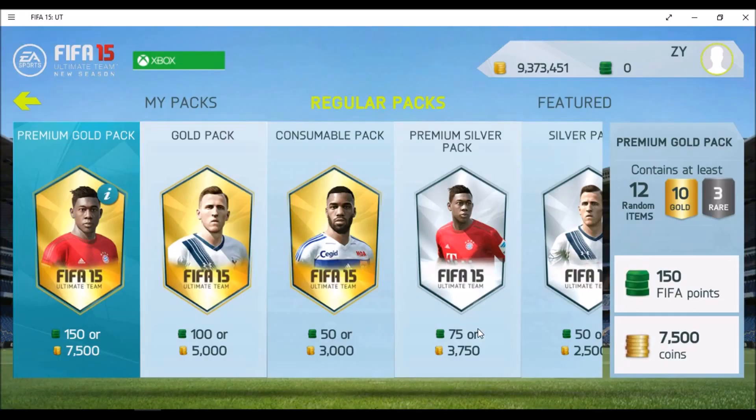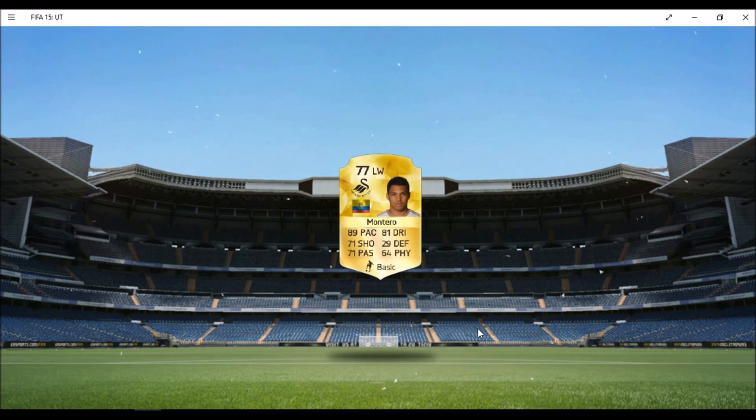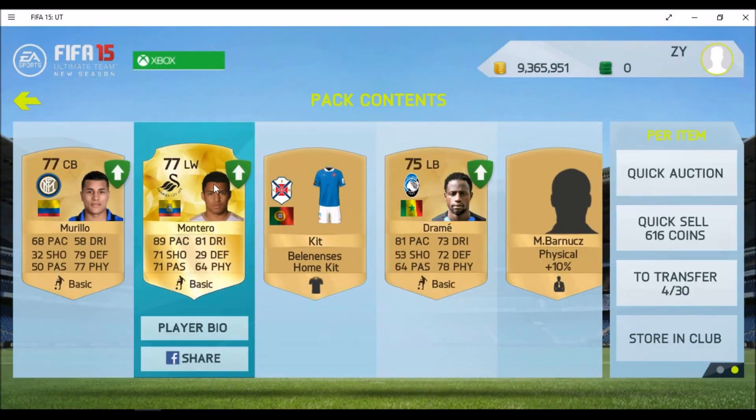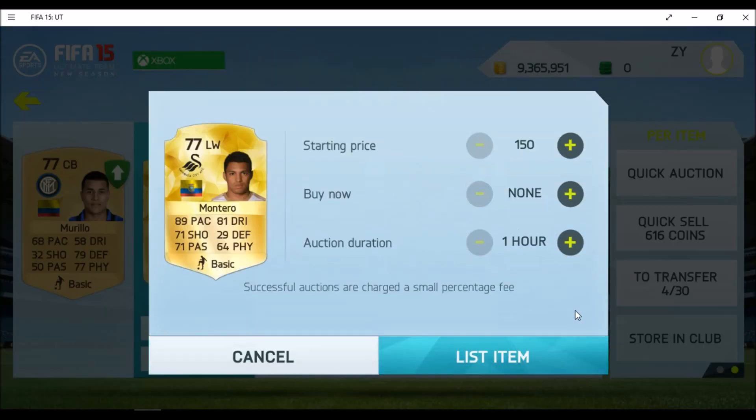Alright guys, we are mid-ratio. This is pack number 5 and this will be mine to keep. We got Montero. He's great with 89 pace, 4-star skill moves and 4-star weak foot. Pretty good.